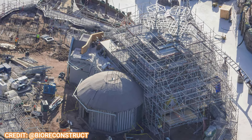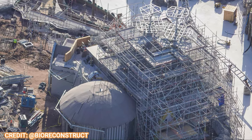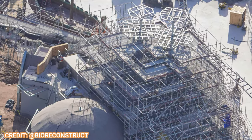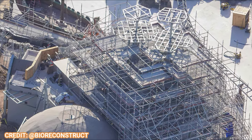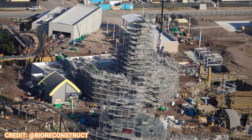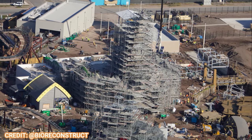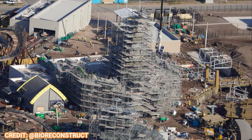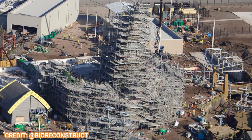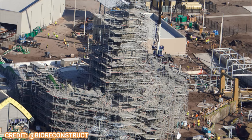Moving over to the How to Train Your Dragon Isle of Berk area — wow, look at this. You have a heavily themed retail shop and you can see the foundations for some dragon houses that will be sitting atop with dragon animatronics, and the coaster going into the lake behind there. That should be a beautiful, beautiful scene when complete. A close look at the Mead Hall — I think someone said it's about 135 feet tall at the very peak, which is huge. A lot of rock work is being completed so the scaffolding should be coming off in the next few weeks as they're making great progress.